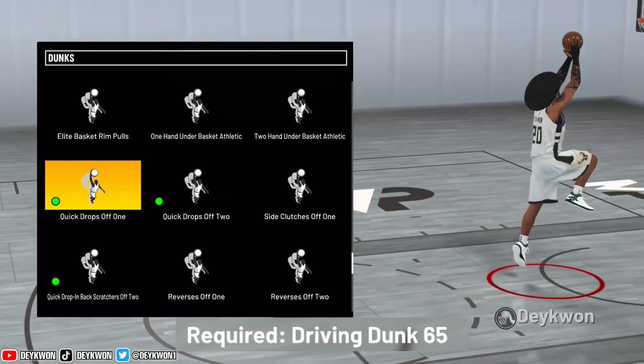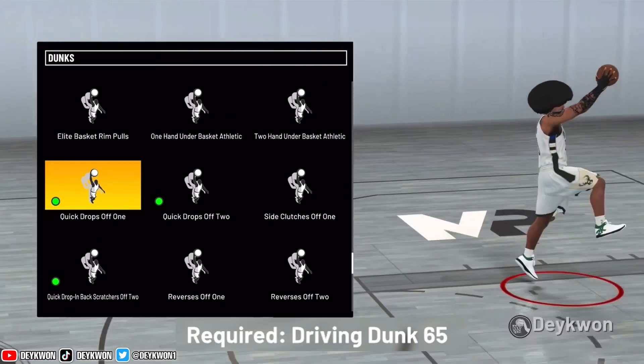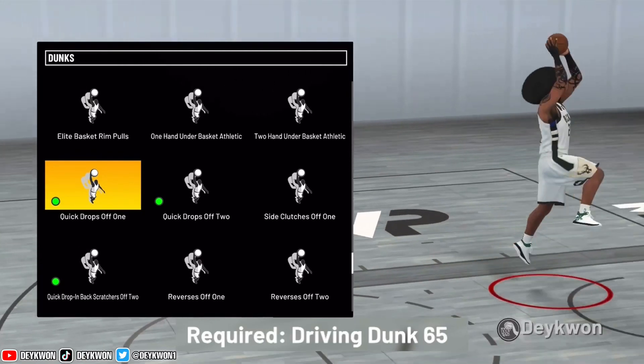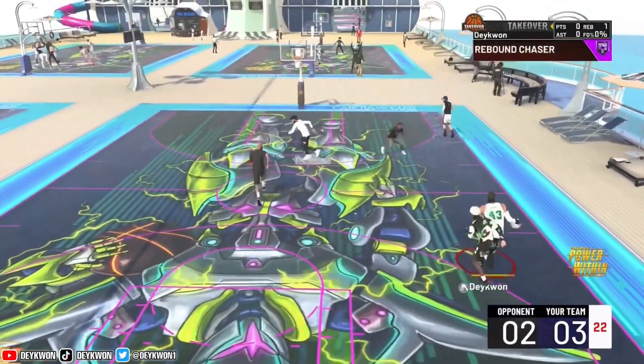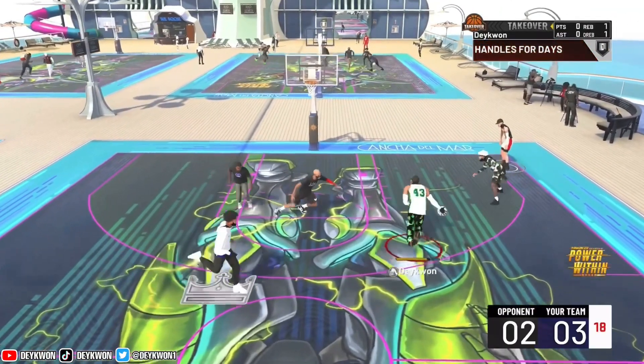First one we're gonna be testing out is the quick drop off one. We got the requirements on the bottom of the screen if you need those. There's about 13 animations in this dunk package, and this is actually a very popular dunk package — and that's for a good reason too. Let's look at the main animation you're gonna be getting while using this dunk package.